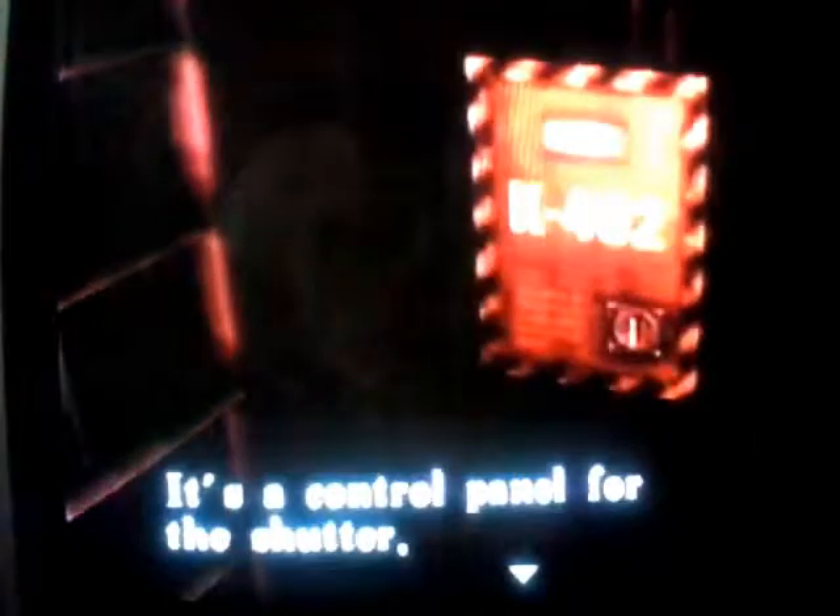Y aquí vamos a esta malla, tenemos que usar la llave. Se nos abre esta malla y listo, por aquí podemos venir. Ahora hay que recoger todo, chicos. Aquí hay balas de pistola, granadas. Necesitamos dos plantas.